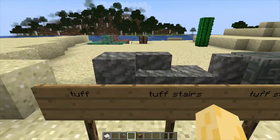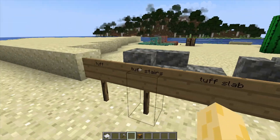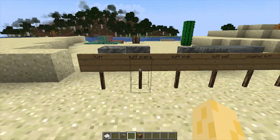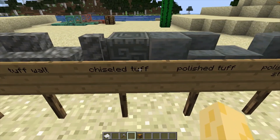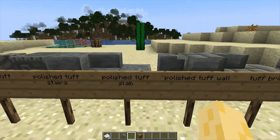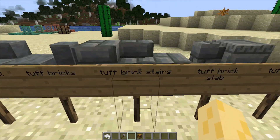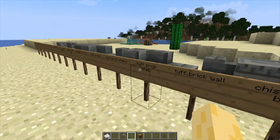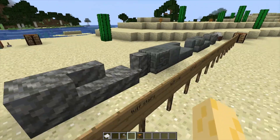Next, the tuff family has increased in size. When there was just the tuff block originally, now there's all kinds of cool things: tuff, tuff stairs, tuff slab, tuff wall, chiseled tuff, polished tuff, polished tuff stairs, polished tuff slab, polished tuff wall, tuff bricks, tuff brick stairs, tuff brick slab, tuff brick wall, and chiseled tuff bricks. All of these are crafted from the tuff block, which is the base of it all.